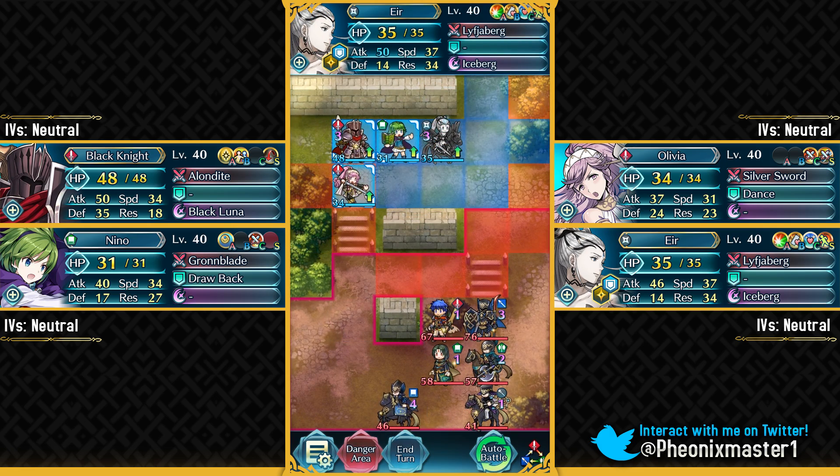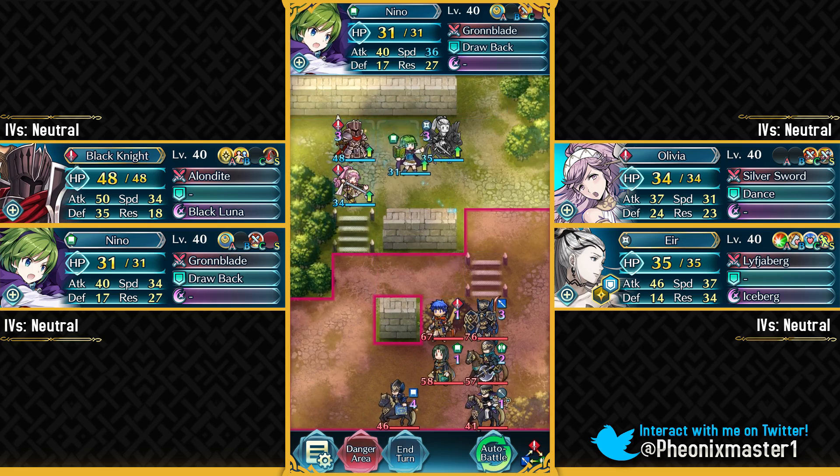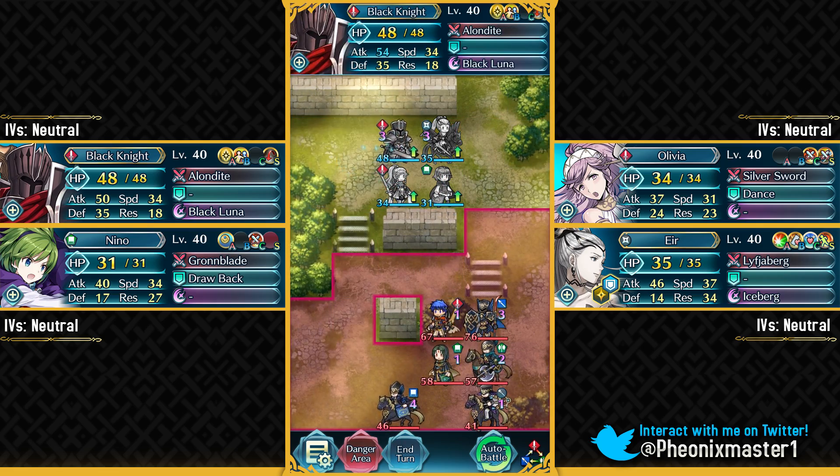Eir has got Hone Speed and Secret Seal, and that's the only thing you need on her. She's an absolutely amazing free-to-play unit. You can actually use some other dagger unit in place of Eir if you do not have her for some reason, but make sure that dagger unit has something like Reciprocal Aid.